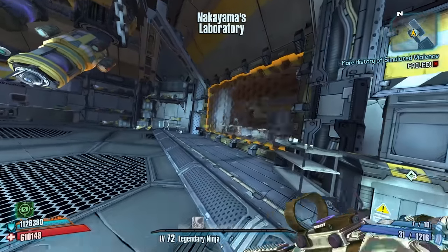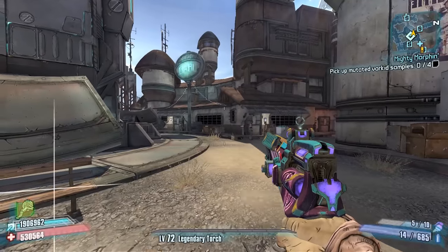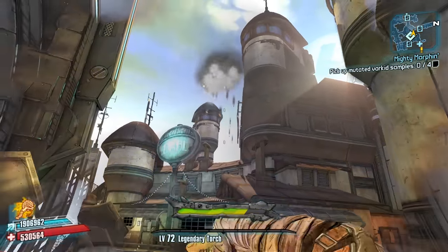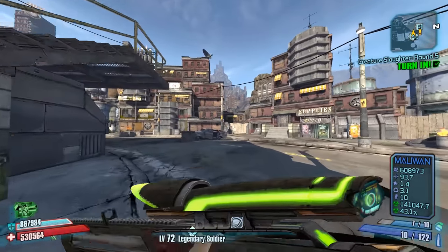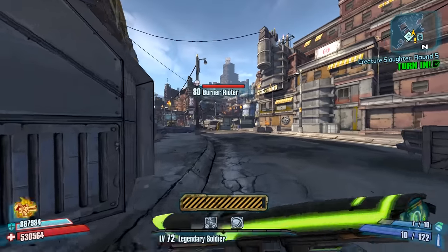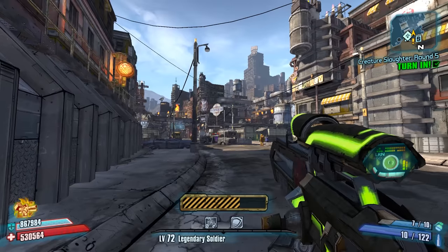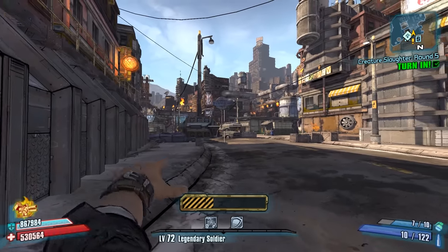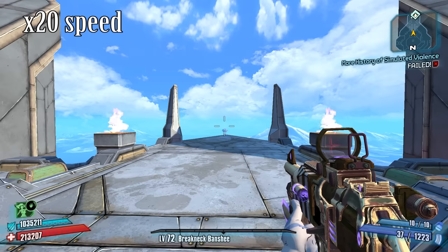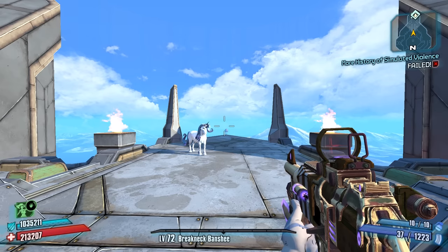Number 40: If you go to Terminus after you complete the Hammerlock DLC, you can throw your Deception through the barrier and trigger the end DLC cutscene again. Number 41: If you get a drunk effect with the Grog Nozzle as Krieg, you can actually throw a bunch of Buzz Axes for a short amount of time. Number 42: If you spec into Gemini with Axton, you can infinitely deploy your second turret as long as your first one doesn't die. Number 43: If you stay in Dragon's Keep for 20 to 25 minutes, Butt Stallion will spawn at the top of the tower and you can feed her Eridium for guns.